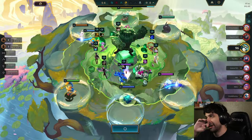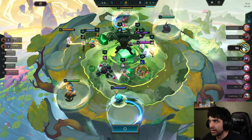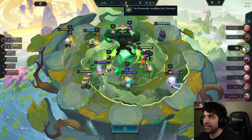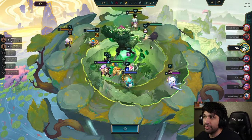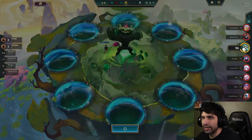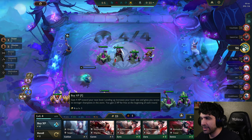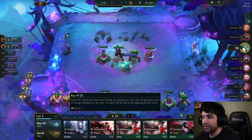This right here is an encounter. Once you see these little swivel things up on the screen, those are encounters — a new mechanic they added this set. You will have an encounter with a unit like this and they're all different. Depending on what happens, there is a different outcome depending on what you get.